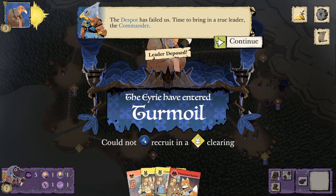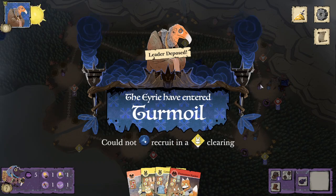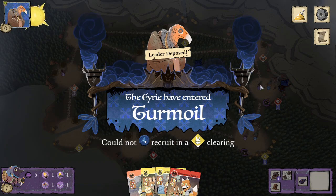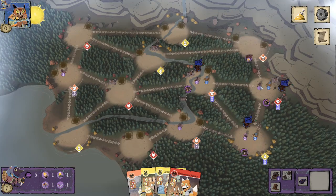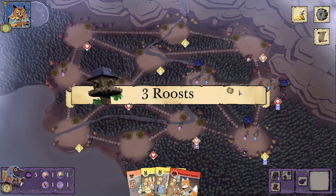They're going to add a card to their decree, but they're going to immediately go into turmoil. 'The despot has failed us. Time to bring in a true leader — the Commander.' I'm not too sure I would agree that the commander is the true leader of the Eerie, but hey, I'm not complaining since you are still playing against me, birds.